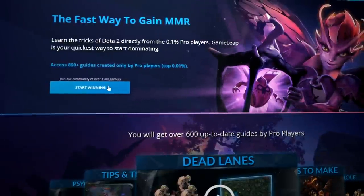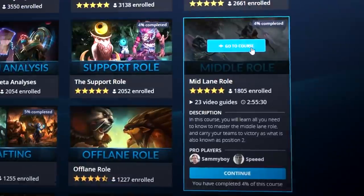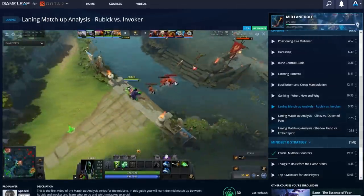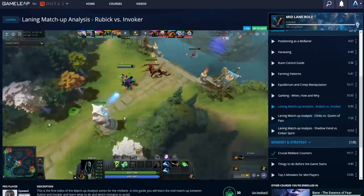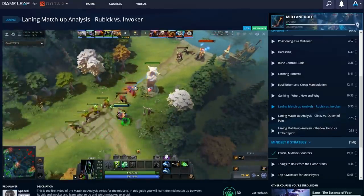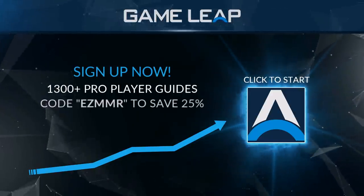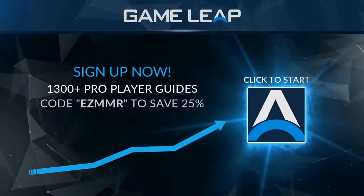Are you tired of being hard stuck at your rank? Over at GameLeap.com, we have a library of hundreds of guides authored by pro players and coaches covering literally every aspect of Dota. Whether you're looking to master a new hero or role, or just polish up your existing skills, GameLeap is the proven place for competitive gamers to hone their craft. Hit the link on screen right now to take advantage of our special offer for a 25% discount and start your journey today.